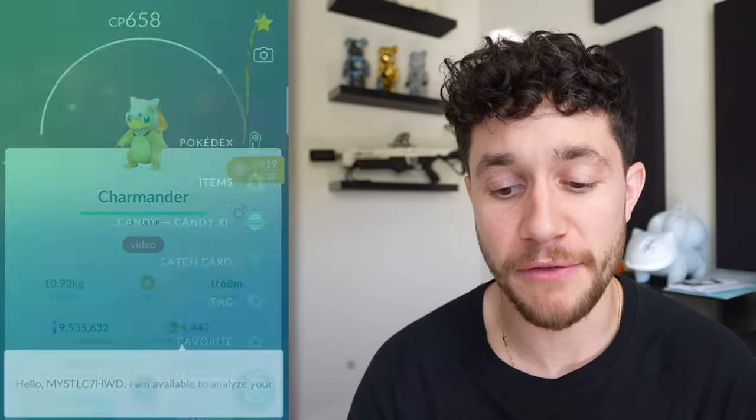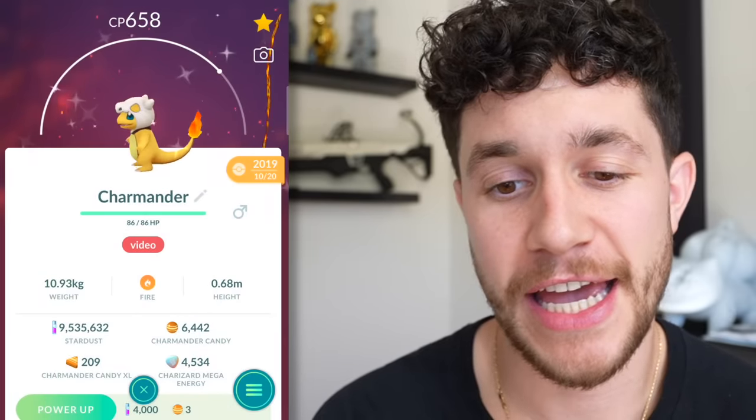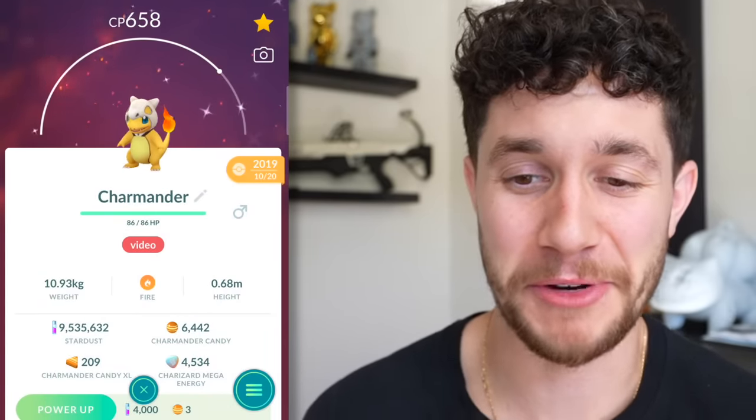We have a Shiny Charmander with a Cubone hat. This came out during Halloween of 2019, and I was lucky enough to find one. I don't know if we'll ever see this guy again, but he's so freaking cute.